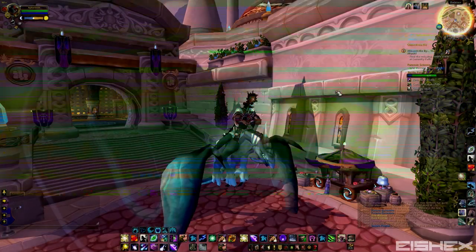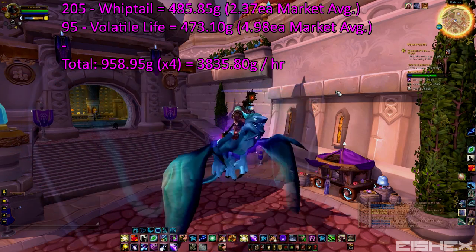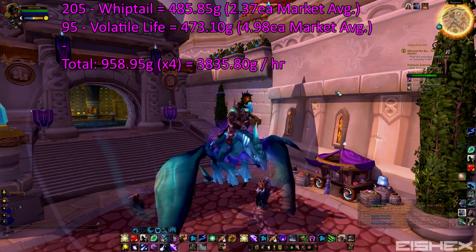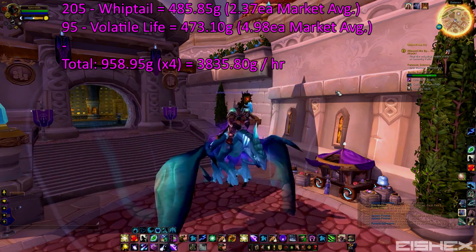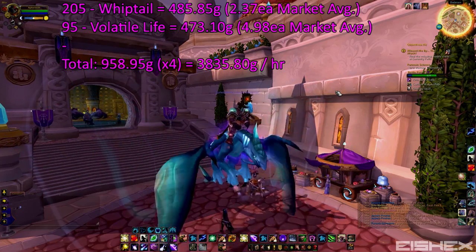Here's a look at the final sales — everything has been posted to the auction house. For the whiptail, we collected 205, which got us 485 gold and 85 silver. We collected 95 volatile life, which got us 473 gold and 10 silver, for a grand total of 958 gold and 95 silver for the 15 minutes. Multiply that by four to get the per-hour rate: 3,835 gold and 80 silver per hour.